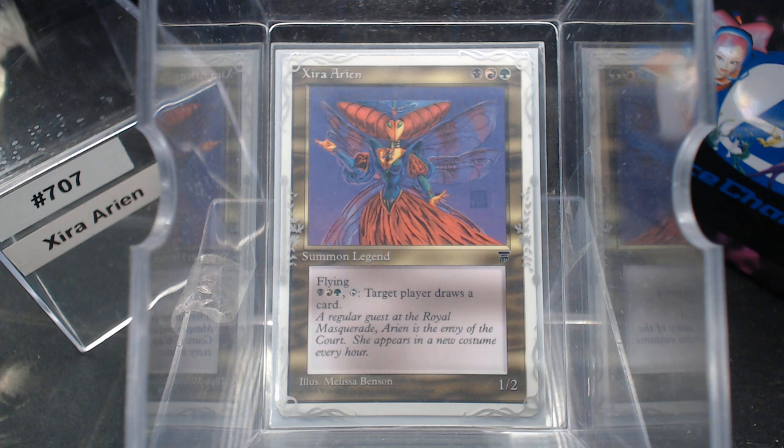For black, red, and green, tap: target player draws a card. We're not winning any Commander damage races with Zira.